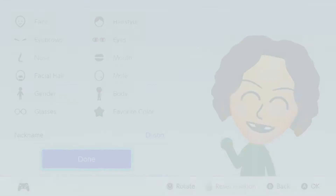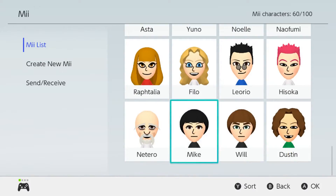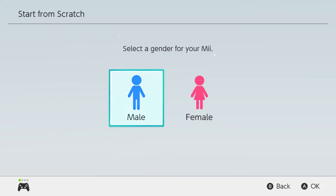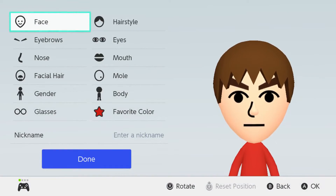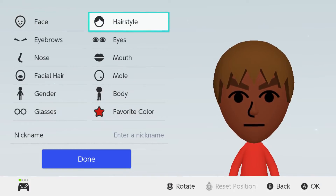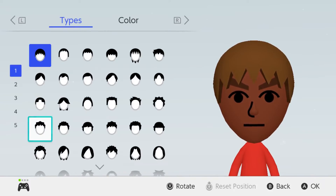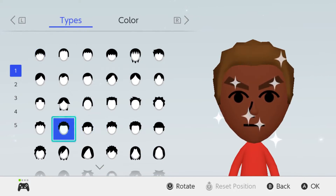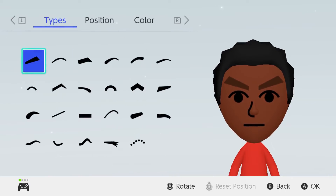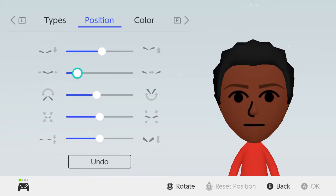So now we're going to go ahead and make Lucas. We're going to start from scratch, male. For the face we're just going to change the color to be darker. For the hairstyle we're going to go ahead and use this hair in black. For his eyebrows we're going to go with these eyebrows right here, rotate them once, and then change them to black.